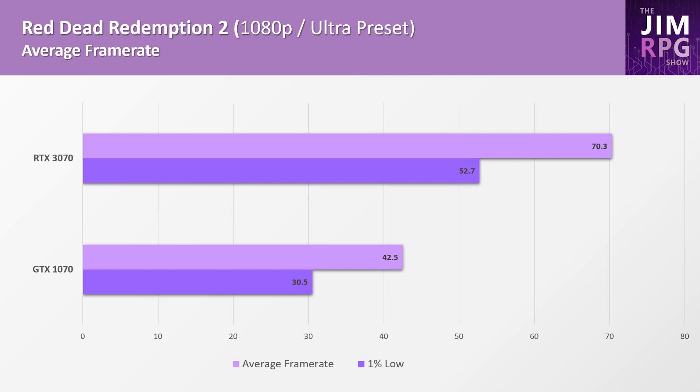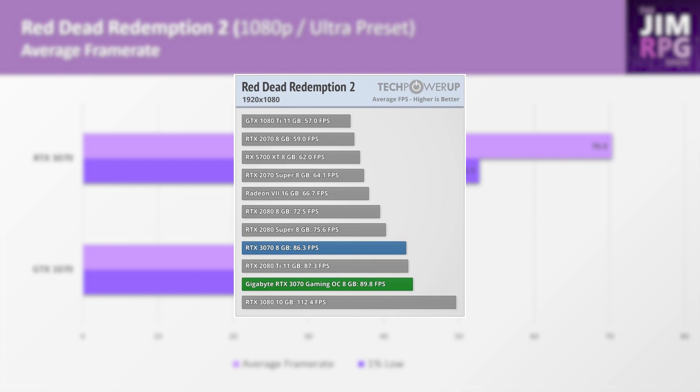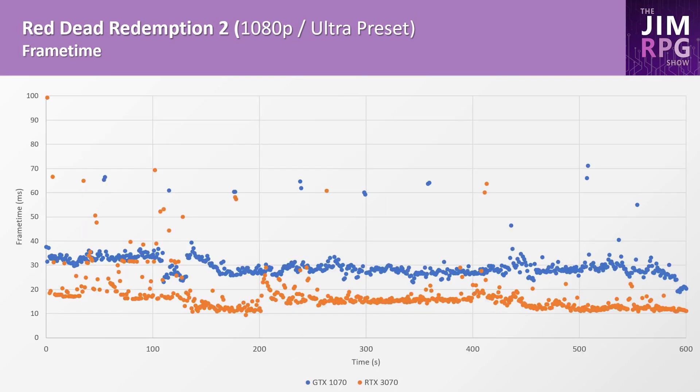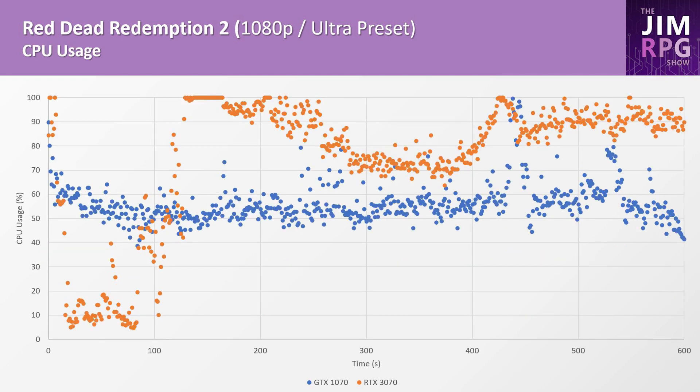Red Dead Redemption 2 has a 65% improvement with the 3070 over the 1070. TechPowerUp's review has the 3070 doing 89.8 frames per second rather than the 70 FPS shown here. What's interesting about Red Dead 2 is that GPU usage is hovering around 90 to 100% for both the 1070 and 3070, so CPU usage is much lower — meaning this title emphasizes GPU usage more.